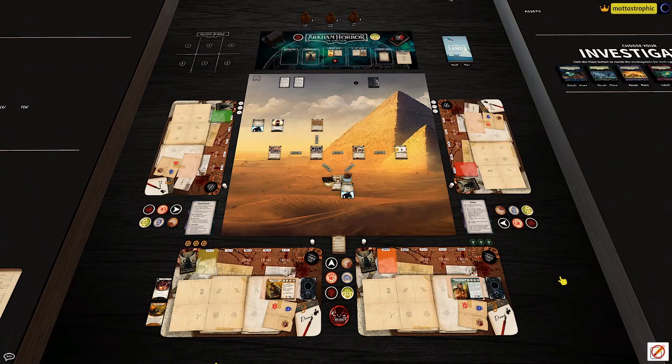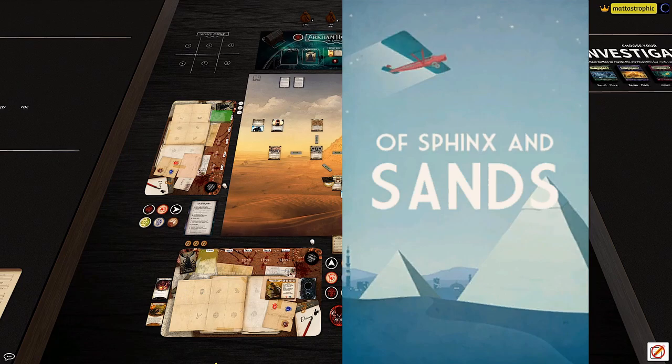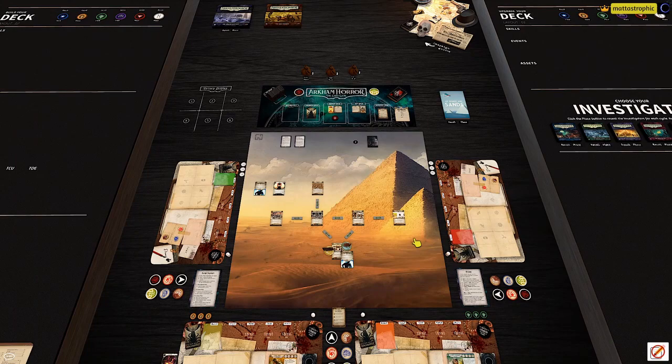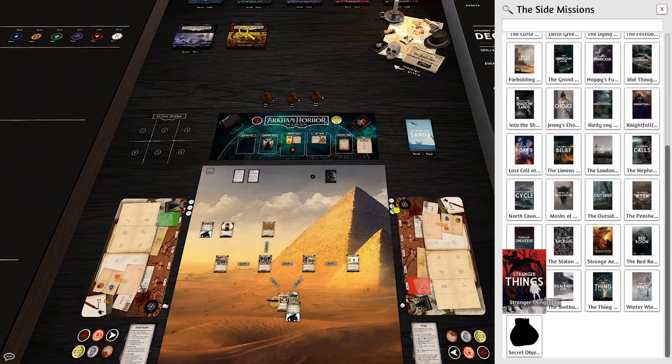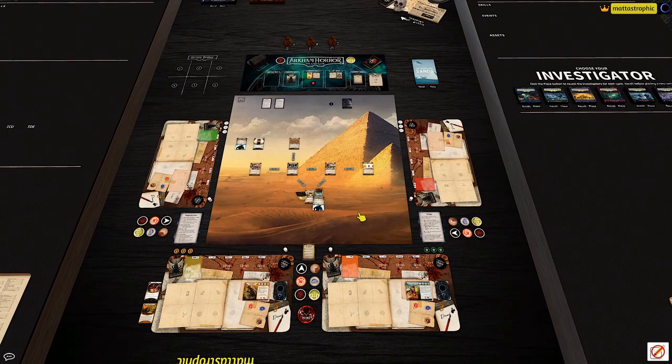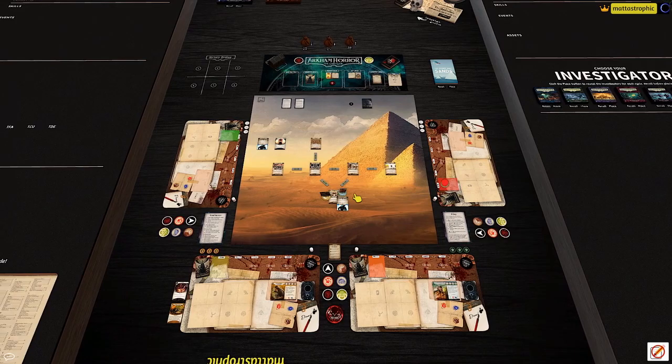Good evening, and welcome to Sphinx and Sands. This is going to be a playthrough of a fan-written campaign for Arkham Horror the Card Game. This campaign is available through the Arkham Horror Super Complete mod for Tabletop Simulator. It can also be acquired on ArkhamCentral.com, where you can print out your own copy — I'll put a link to this campaign in the description.